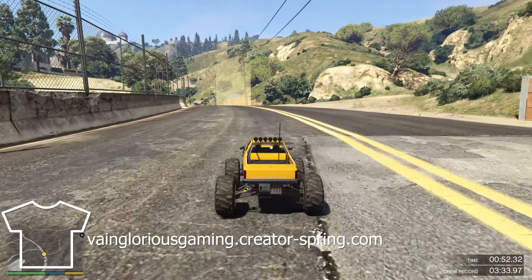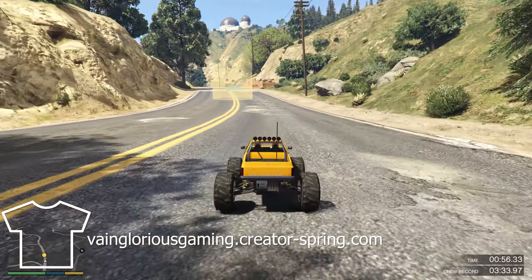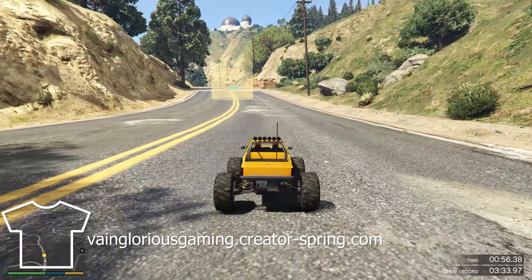Discounts this month in Red Dead Online include 30% off race and war horse breeds, pistols, and emotes; 40% off pants and skirts; and 50% off stable slots, stirrups, horse food, and the reinforced lasso. Daily stable fees are waived for the entire month.